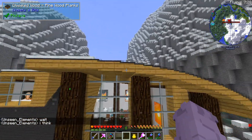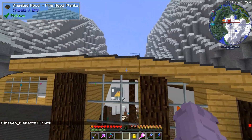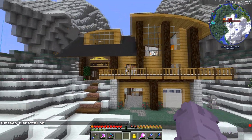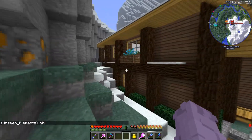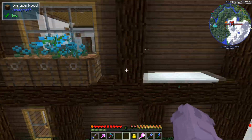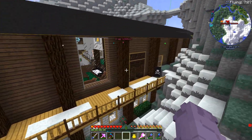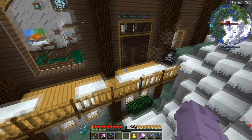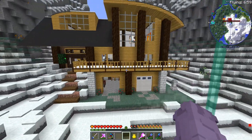The most difficult part was getting the roof down. I used a chiseling bits tool from the Extra Bit Manipulation mod called the oval tool, and I trimmed off the excess sections. On the sides, there's not really too much going on — it was a little oddly shaped to put evenly spaced windows, so I covered a lot of it with just some stone.